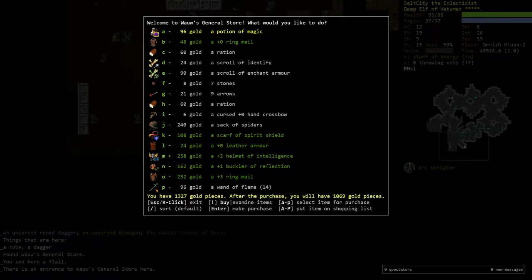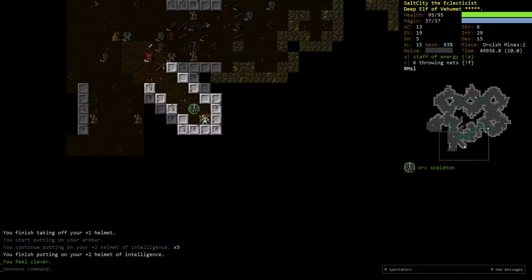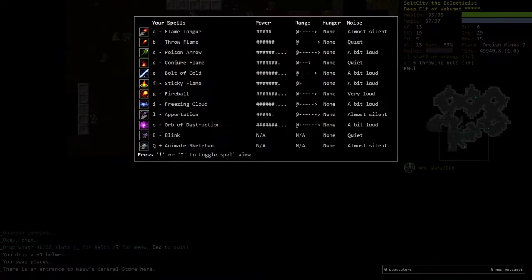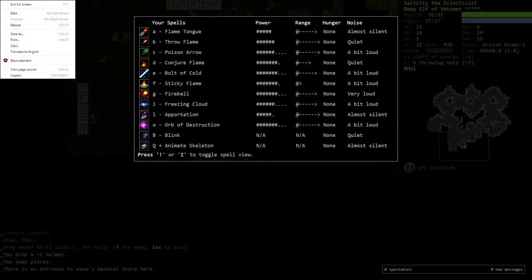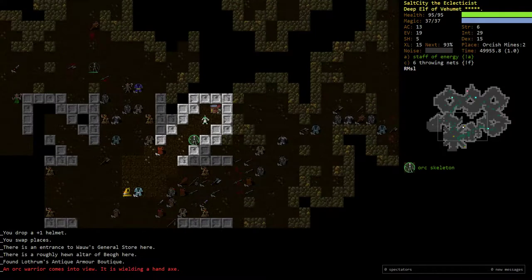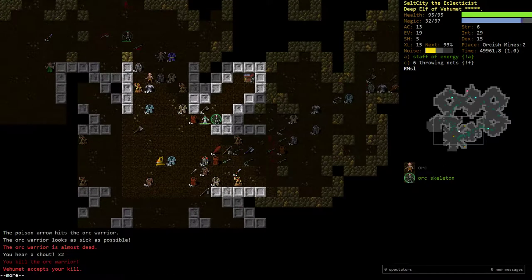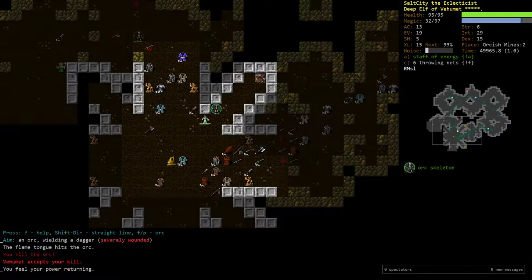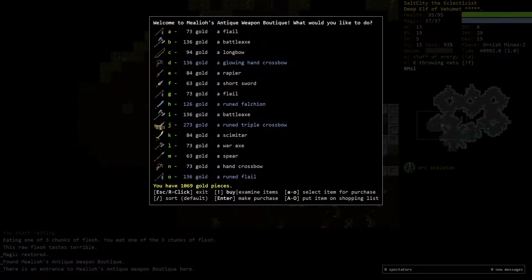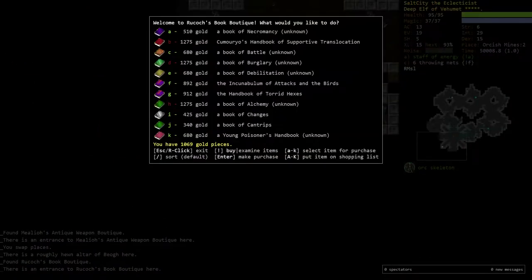The Buckler of Reflection is quite nice, but the plus two helmet of intelligence really grabs my eye. Plus two means I get an extra point of AC from my plus one helmet, and furthermore it increases our intelligence, which increases spell power, decreases spell hunger — which we don't care about right now — but also and importantly decreases our spell failure. Intelligence is one of those things where it's never bad to get more. It's always good. The only time it's not the right choice is when there's opportunity cost for something else. Generally you want as much intelligence as possible because it just makes you so much better at what you do — being a cool mage.